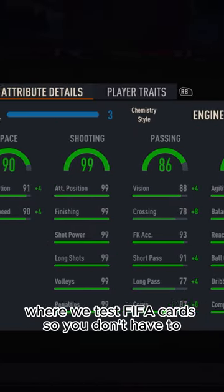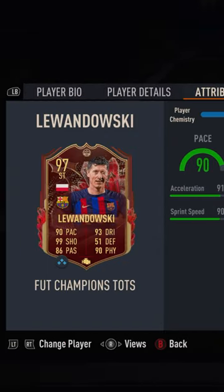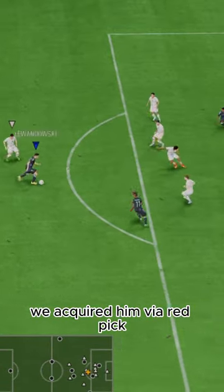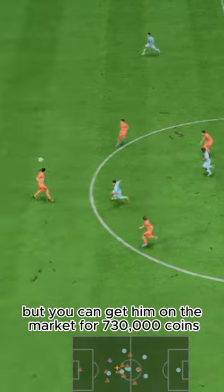Welcome to Baller or Bust, where we test FIFA cards so you don't have to. Today we've got this squad with TOTS Lewandowski. We acquired him via Red Pick, but you can get him on the market for 730,000 coins.